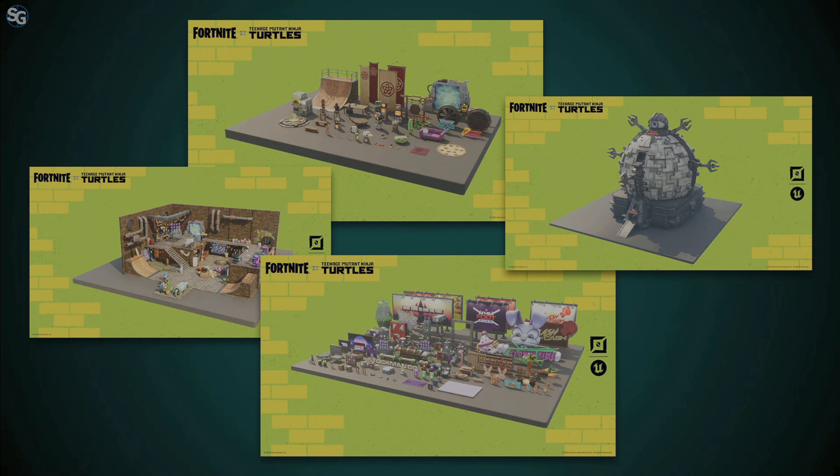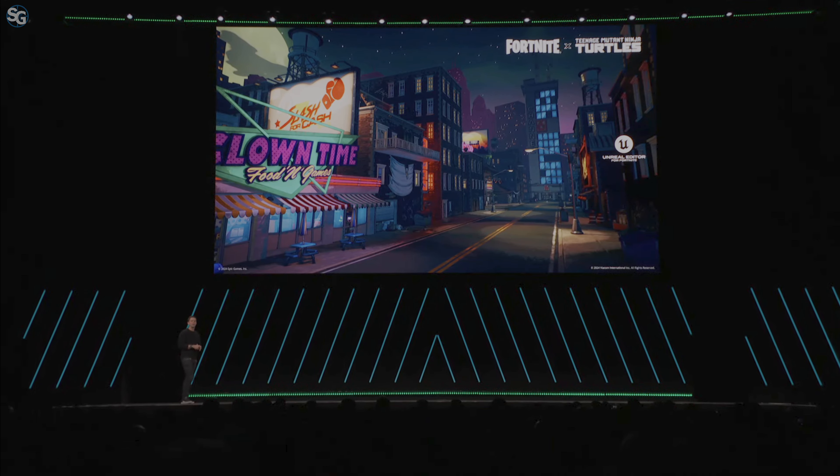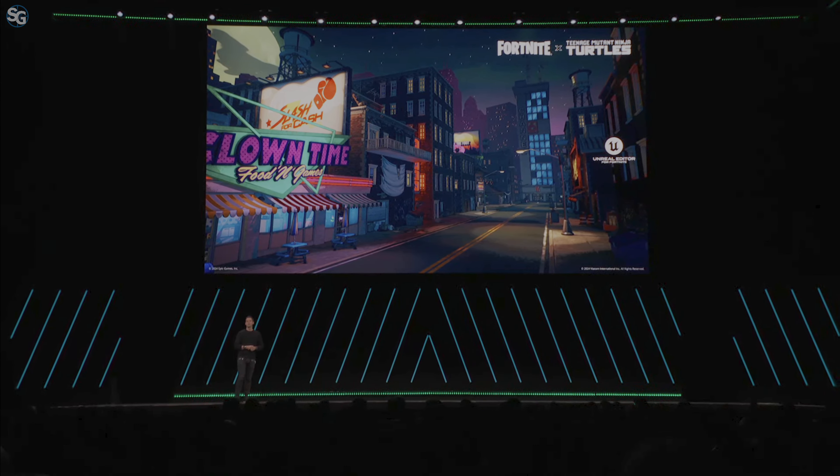You'll be able to use TMNT devices, including the classic turtle weapons, world-building POIs such as the Technodrome — fully playable — along with the existing UI event tools to build out your experience. All of that, paired with our new camera system, custom-branded NPCs, and TMNT-themed UI, unlocks the building of classic beat-'em-up experiences. We're also releasing the post-processing features to all Fortnite creators to enable them to transform your experience and give it a classic comic book feel.